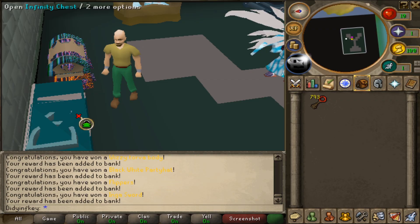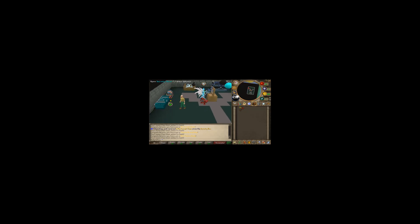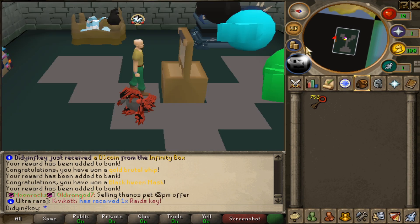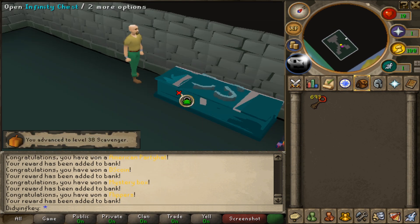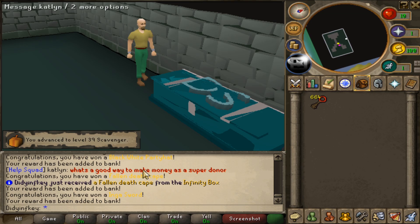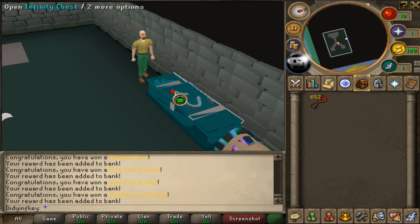We got another Green Scythe, a Golden AK — that ain't too bad. A Nocturnal Chain. A Ring of Wolf Eye — not bad at all. I got some DS Coins, I think like 100k. We got some more Elite Tova legs, another Golden AK. My fingers are already starting to hurt right now, I can't lie. A Fallen Death Cape — all right, not bad. We're going to check out the loot in 10 more Infinity Keys, and that will be loot from 350.